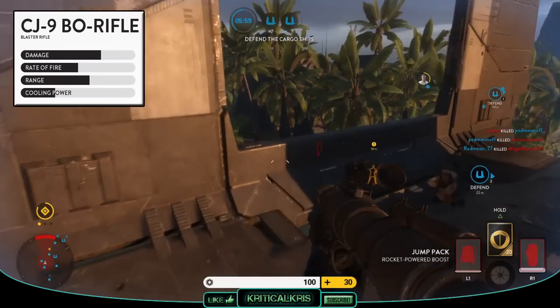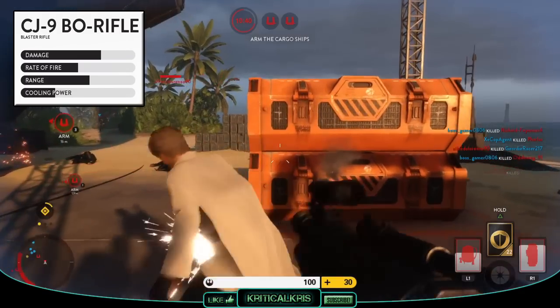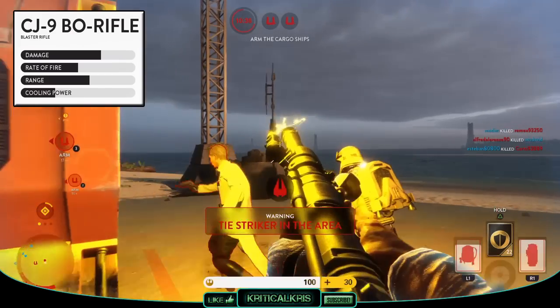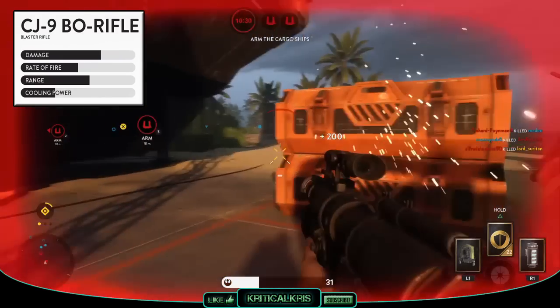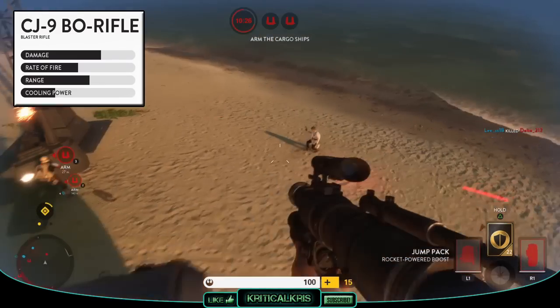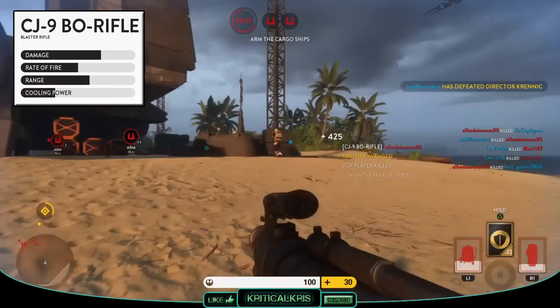One point to make about the electro staff is that it deals tons of damage to enemy hero characters if you can manage to sneak up on them or get close enough to finish them off quickly. Getting up close to a hero is often a very suicidal thing to do in Battlefront, but it might sometimes be best to risk it and maybe even sacrifice yourself for the greater good — to inflict high damage to a hero player, prevent them from interfering with an objective, and just be a team player.